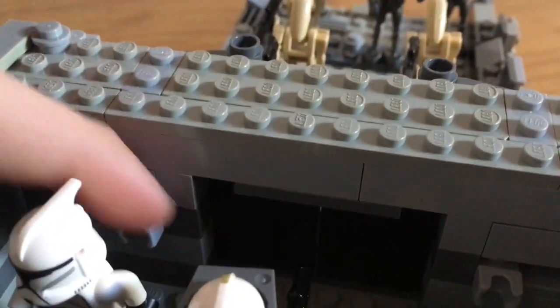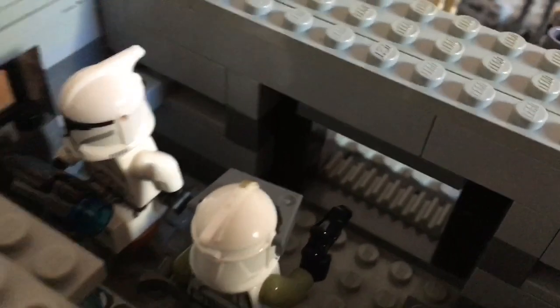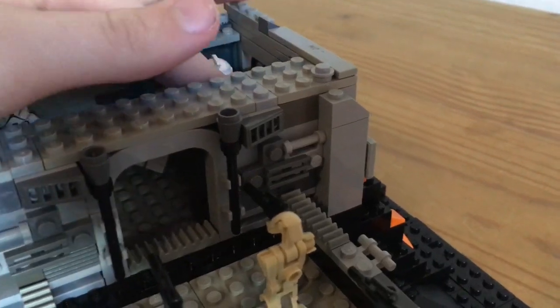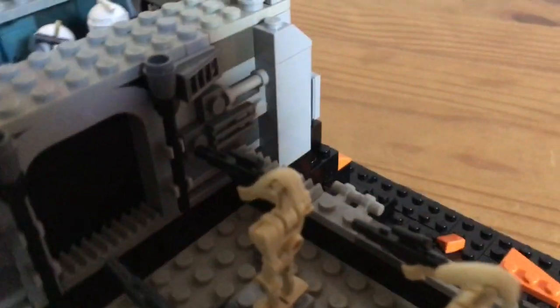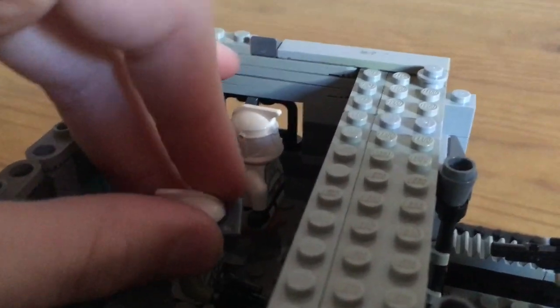If you see these thingies and you push them back — on the other side there's one too — then the door goes open. This is how it looks from the other side when they are open. Right now they are going to close. Yeah, that's the door.